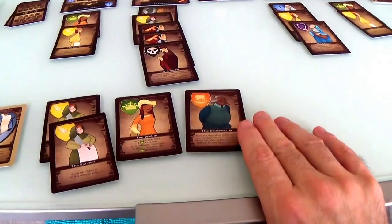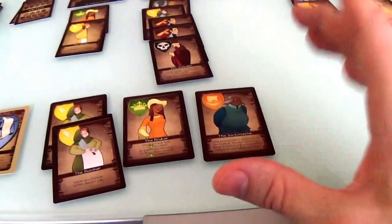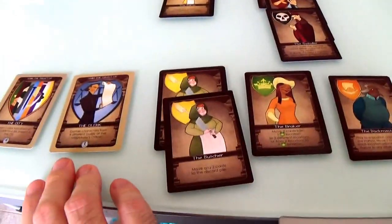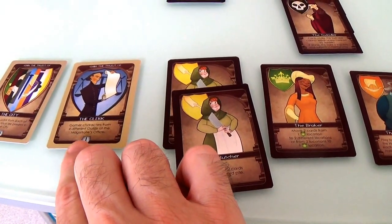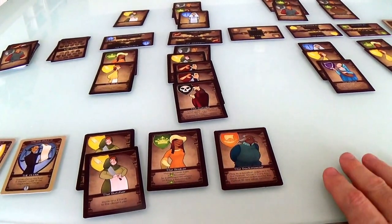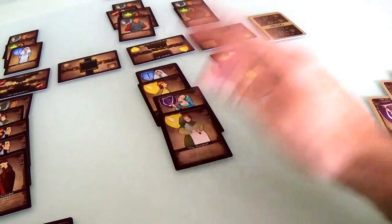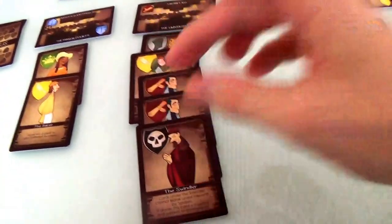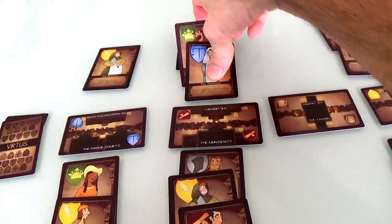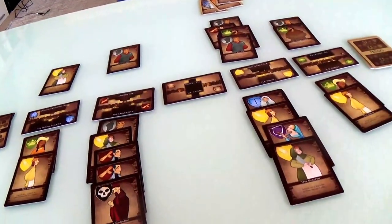Now it's my turn. Do I want to get the dockmaster out now? I want to wait until I've got the priest, because if I get the priest in my hand I can get them both out at once. If I put the dockmaster out now, he might get discarded before the priest comes out. I can see what Jen's going for — let's slow her down. Let's play a butcher, which lets me move any two cards to the discard pile. I can't move any of these because they're protected by the swindler, but I can move two of those.